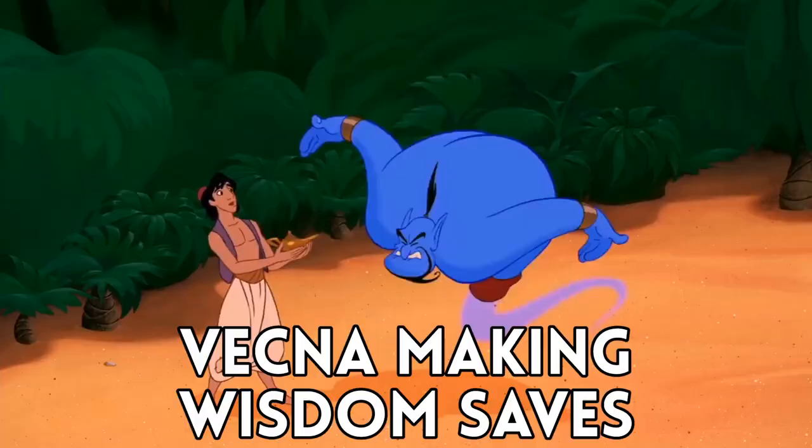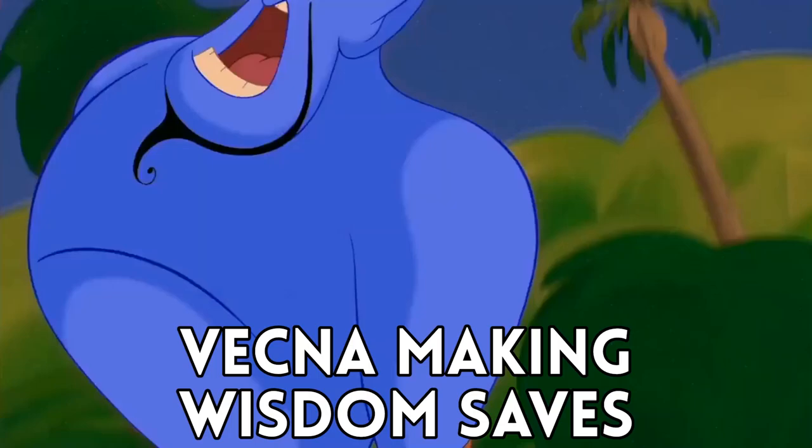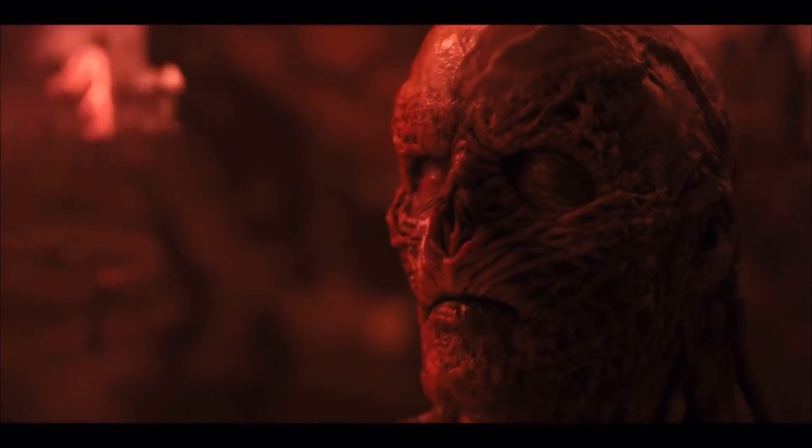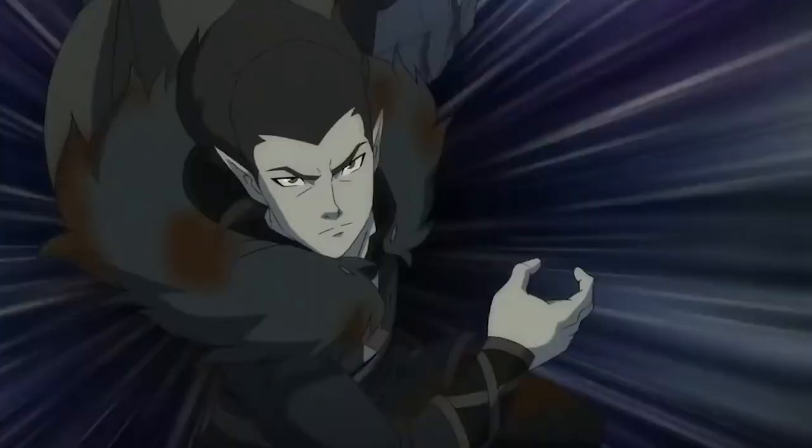Second weakness: STAX. Vecna has respectable Intelligence and Wisdom saves, but his Strength, Dexterity, and Charisma are bad — plus three at best. He's relying on his counterspell to save him from spells, but you can bypass that. Magic items or abilities that target those weak saves will hammer his legendary resistances. Also, 18 AC is low at this level — it's not unusual for a fighter or ranger to be rocking a plus 14 to hit at this point. Finally, most of Vecna's abilities rely on sight, so simple items like the ever-smoking bottle or a smoke grenade block truesight and turn off some of his worst actions, like the counterspell.